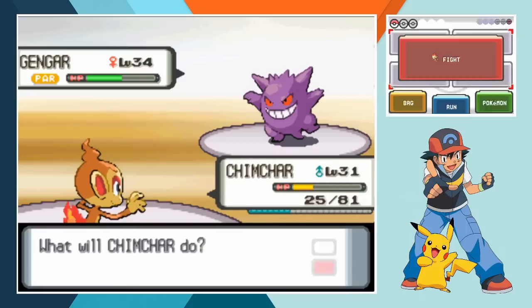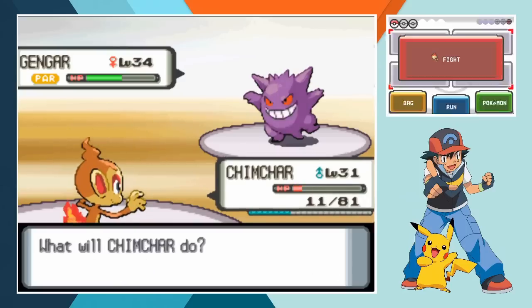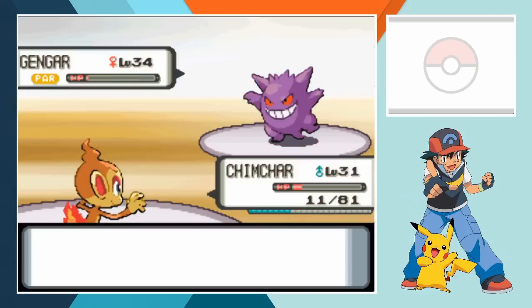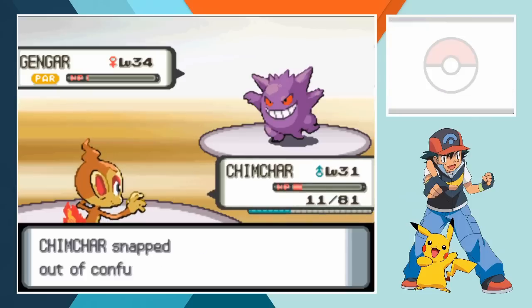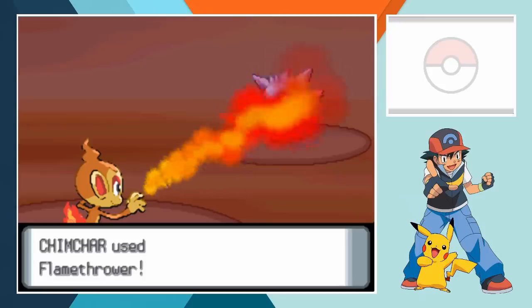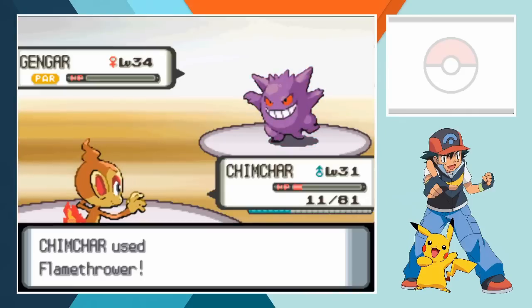A few turns pass and Gengar's health bar is unmoved while Chimchar is stuck in red health. Breaking through confusion a Flame Wheel leaves Gengar with a single hit point remaining when a Flamethrower definitely would have won us the battle. Why did I go for Flame Wheel? Truly I have no idea. Paralysis ends up sparing us though - Gengar is frozen in place and can't move out of the way as a powered up Flamethrower destroys Gengar, handing us another win through the power of Blaze.